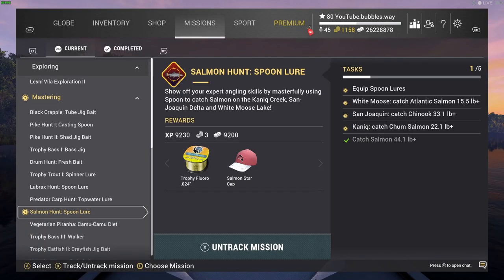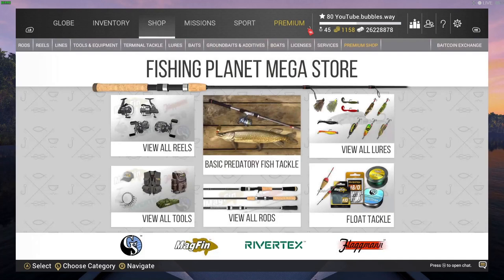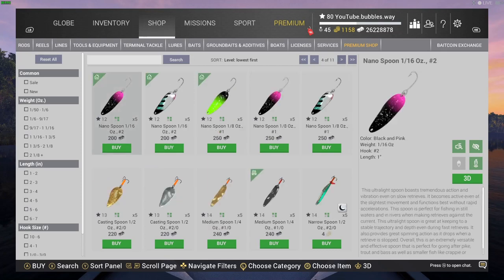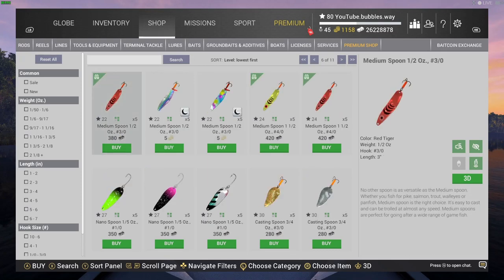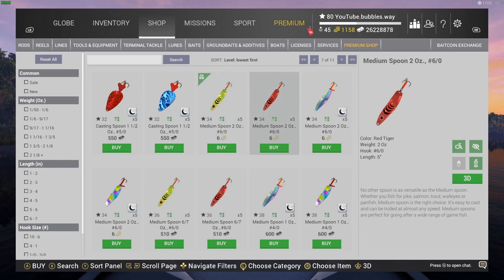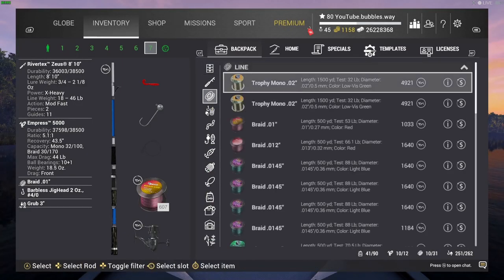So — White Moose Lake, Atlantic salmon at 15.5 pounds, and we also need to catch a salmon at 44.1 pounds. I know the salmon like the red spoons, so we're going to use those. Now the hook — that's the biggest question. I don't really see the difference between those two; they're both 6/0, but for some reason one costs cash and one costs bait coins. It's a lower level requirement, so when you're level 34 you can get it.